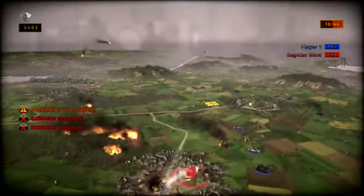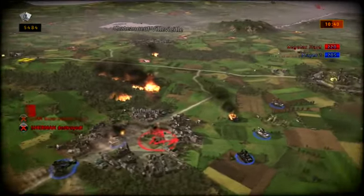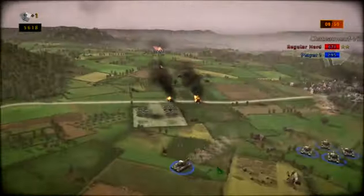When a unit is stressed, you see that in the form of smoke, fire, or loss of squad members. Each unit has a self-preservation mechanism which makes it retreat when it gets pounded too hard. After spending some time out of combat, a unit will regroup, regain its strength, and be ready to fight again.